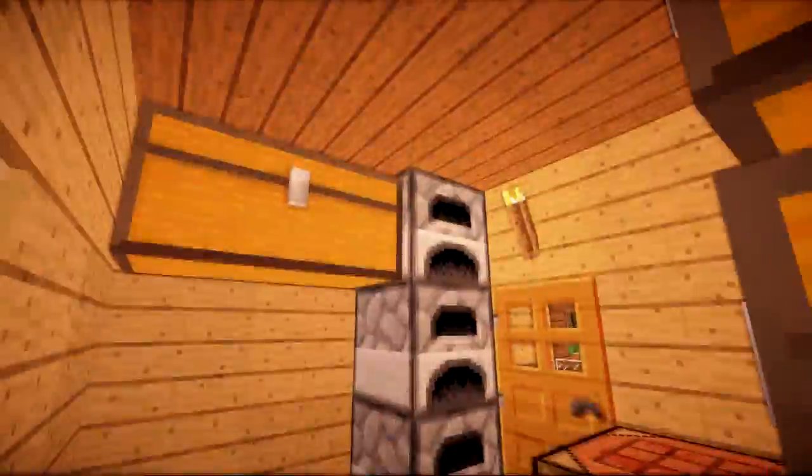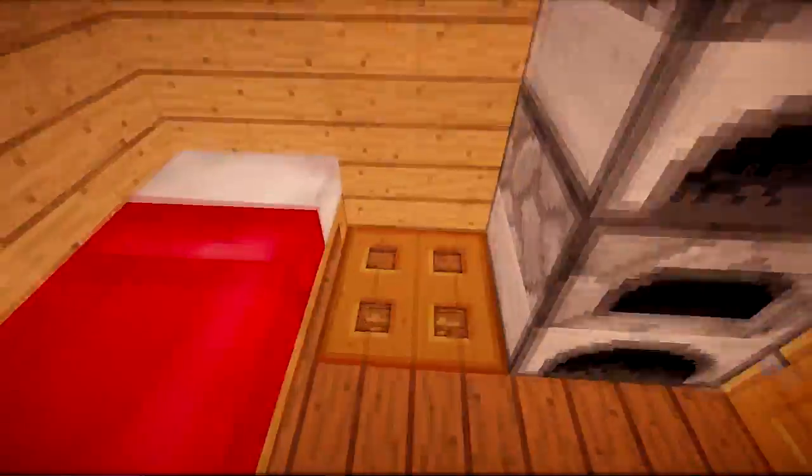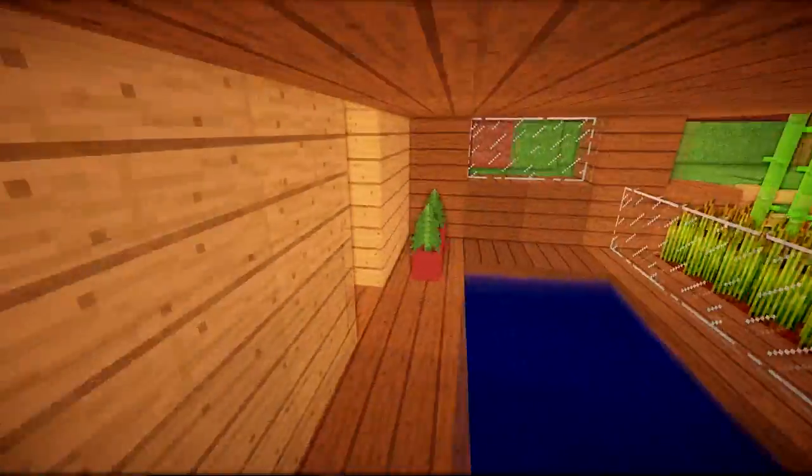On the inside it's got everything you need. You've got your bed, your furnaces, crafting table, brewing stand, more chests, and then you've got your base down here that takes you down into an enchantment place where you've got more chests and more stuff. And if you want to escape quickly you can get out through the swimming pool, or if you want to go into the base through the swimming pool you can do that.